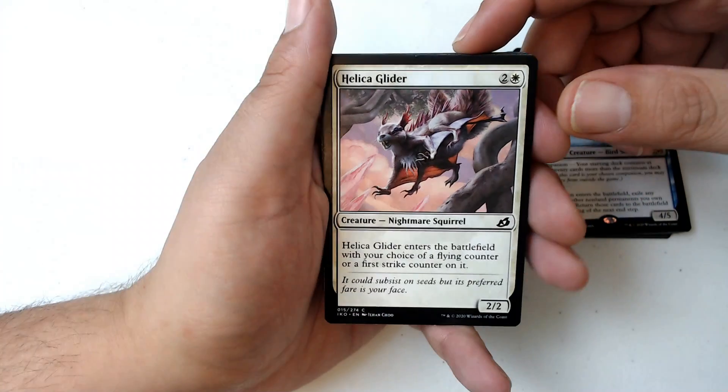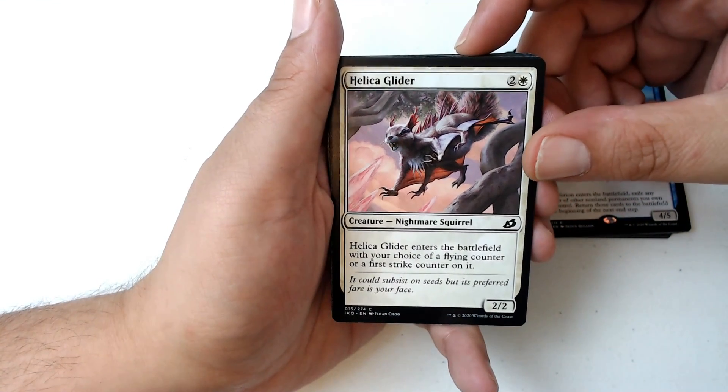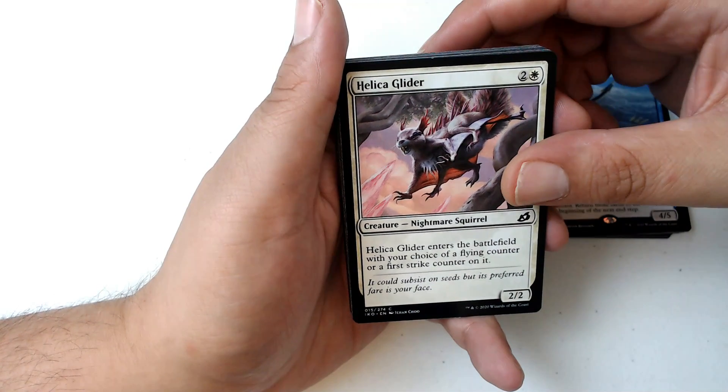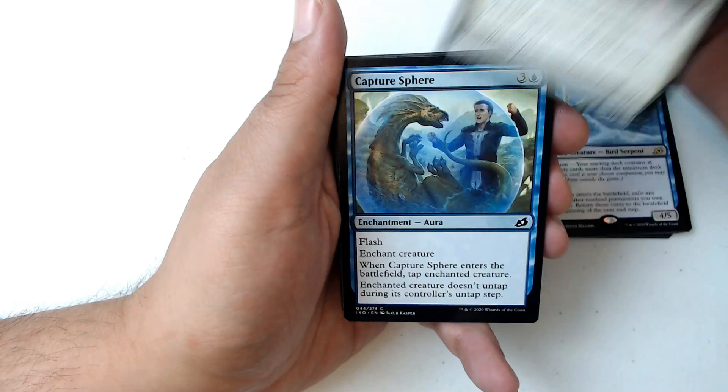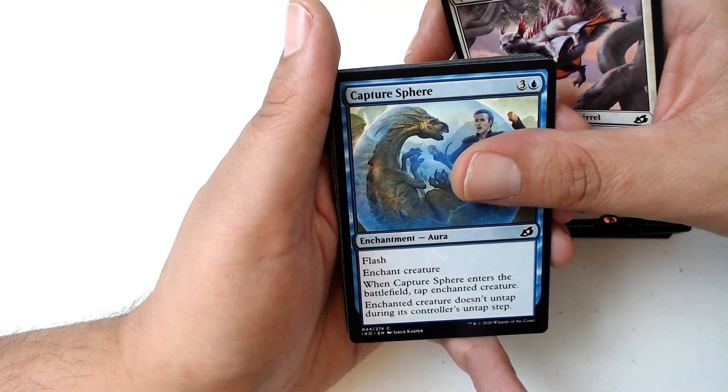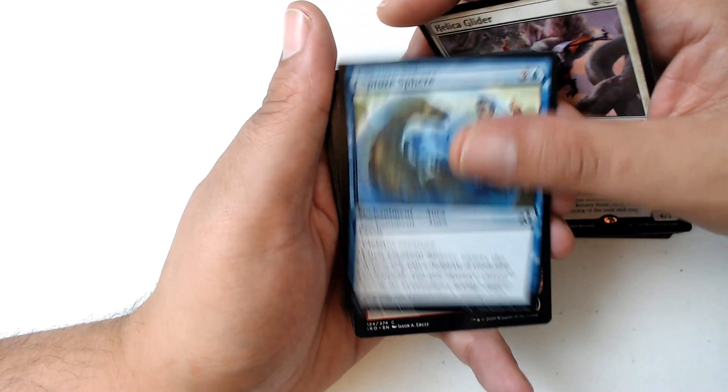We got a Helicoglider, Nightmare Squirrel — that is absolutely a nightmare. It has six legs! What's it doing? Come on dude, you're a squirrel. You're fast, you're cunning, you're agile. You don't need six damn legs.